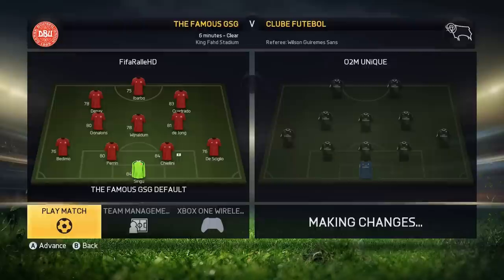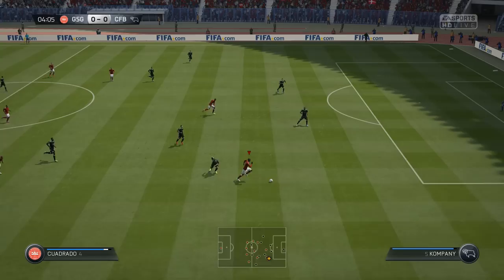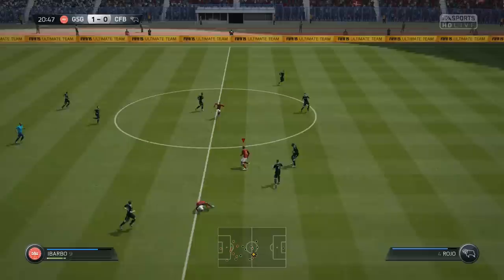Look at that — squared up against five at the back: Di Maria, Hazard, and Yaya Toure in midfield, Aguero and Costa on top. What a crazy team that is — a lot of high-rated Premier League players. It was definitely tough to play against this guy; he had a lot of players defending. But in the eighth minute I was able to break through with Ibarbo and make it 1-0, getting an early lead, which was quite nice.